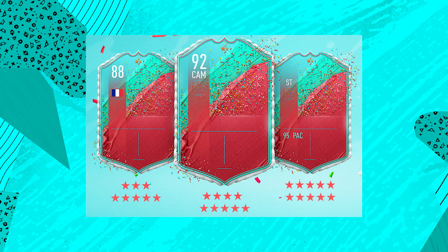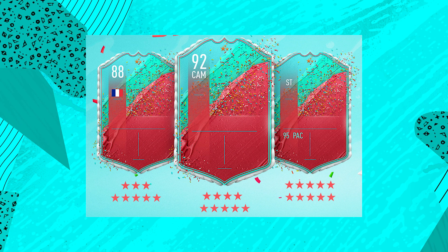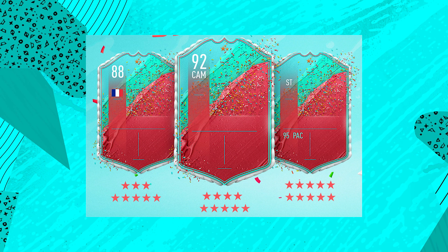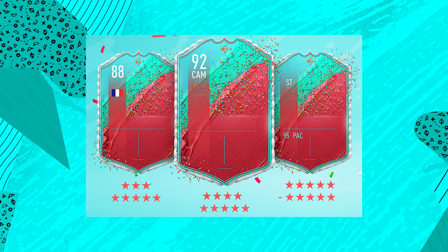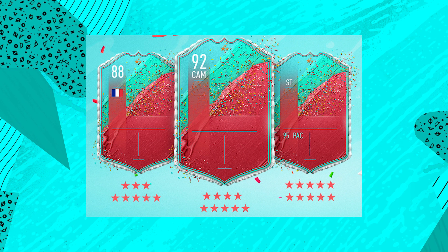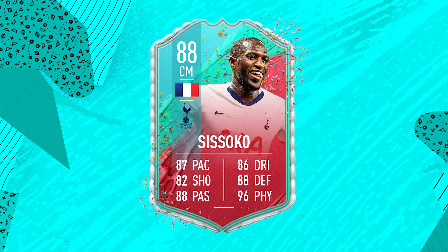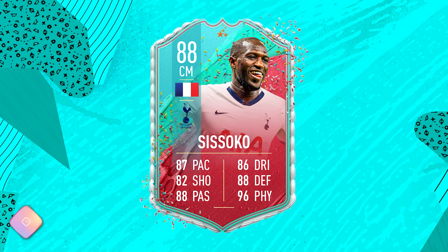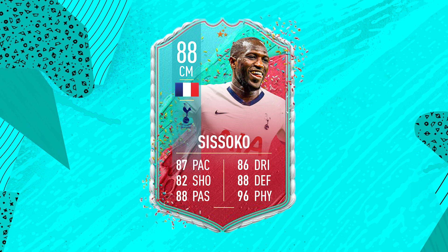Looking at the loading screen now, on the left we have a French 88-rated Foot Birthday card that is three-star five-star. In FIFA the stars at the top are the skill moves and at the bottom they are the weak foot. EA are only going to be upgrading one of the two — either the skill moves or the weak foot — it's very unlikely they'd give both upgrades to one player. One player that matches this requirement is Sissoko — he currently has three-star skill moves which would stay the same and his weak foot would get upgraded to five stars.